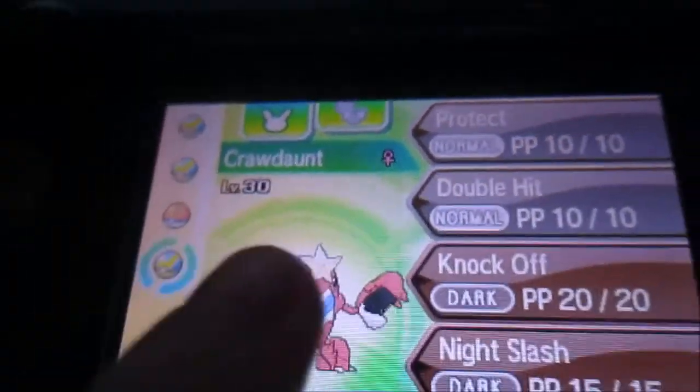If you want a Modest nature — oh, that's my Necrozma, that's also my Carracosta. I didn't bring my other one, which kind of sucks because I think there's a special attacking one here.